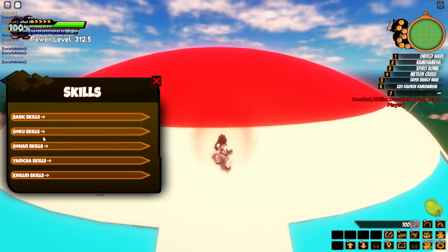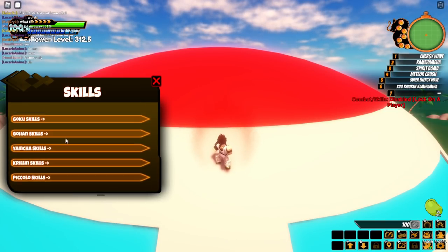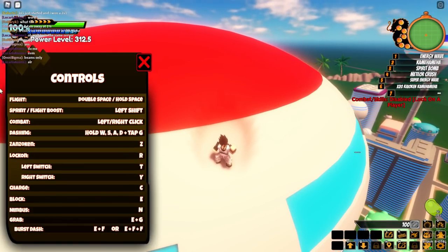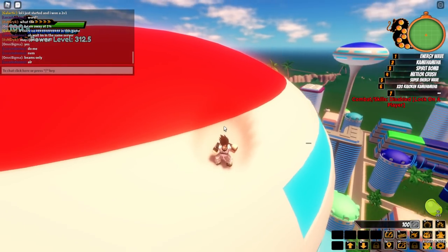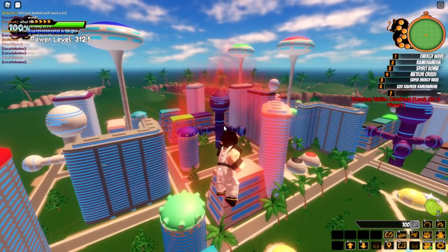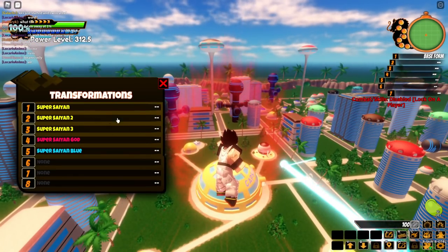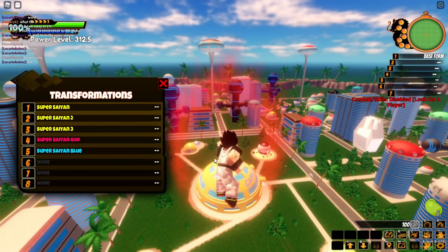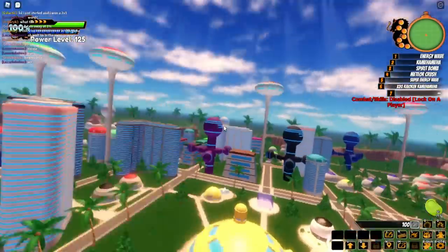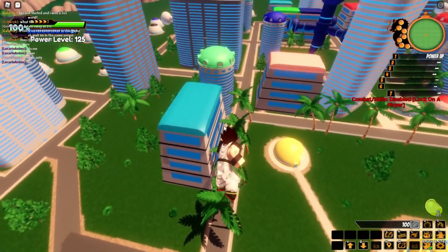Looking at all the characters you can get skills for — is there like a mentor system in this game? Pressing K shows me the controls. I still don't understand why I can't equip transformations — it'd be nice if it popped up the equip menu. Since I can't equip anything let me just power up. Was that a cutscene? Let me try that one more time — yeah it is a cutscene, but it's a bit weird.